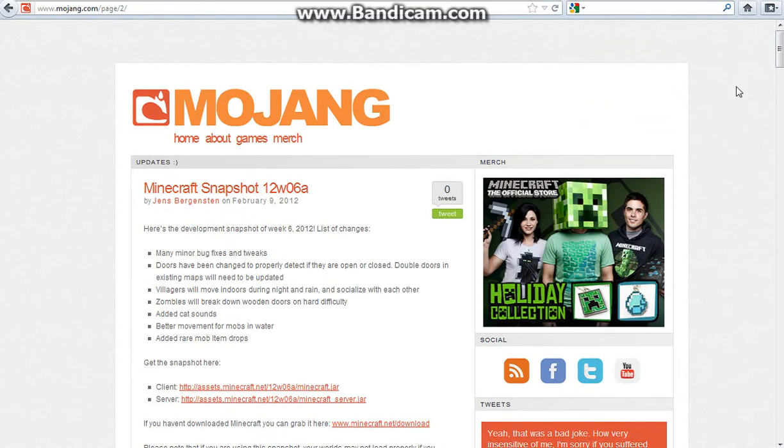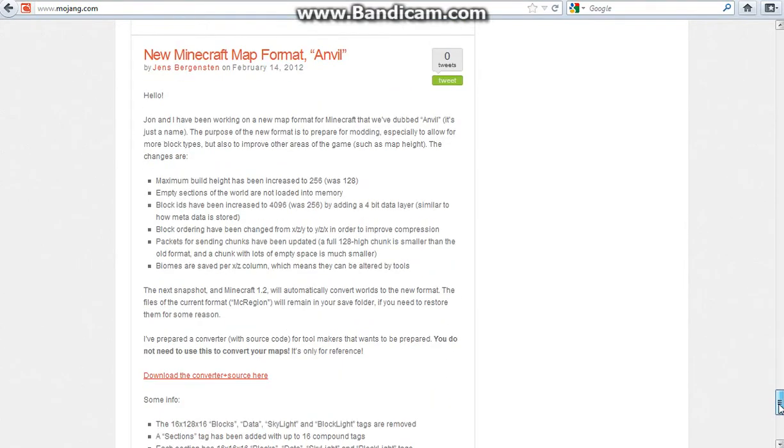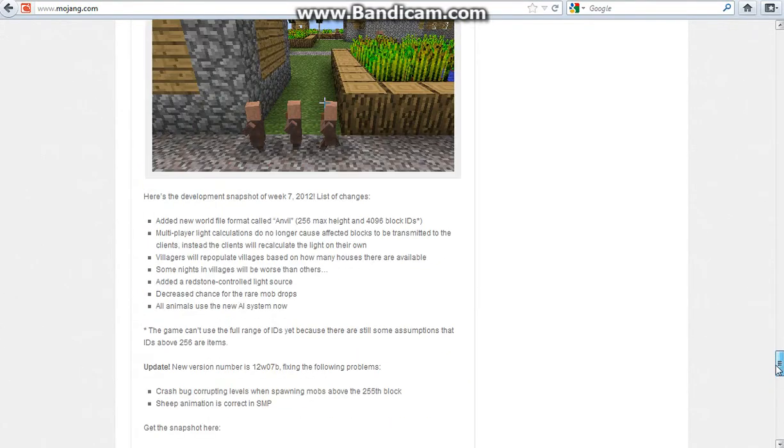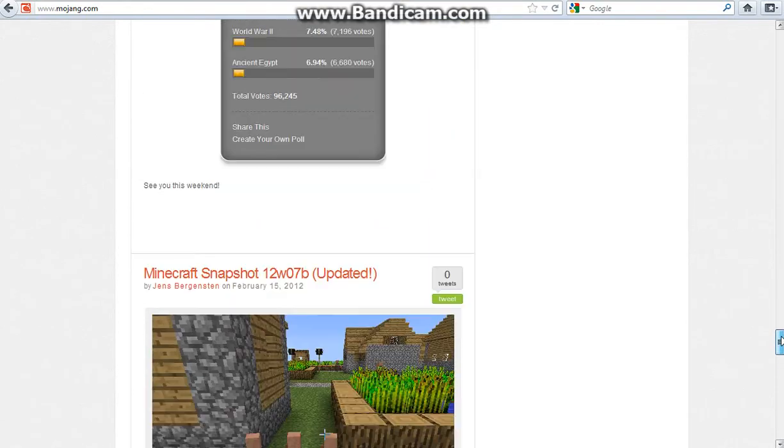Moving on to the next page — here is 12w07b. Before this they did add a new map format called Anvil. In 12w07b they added the new world format called Anvil, multiplayer light calculations no longer cause affected blocks to be transmitted to the clients, villagers will repopulate villages based on how many houses are available, some nights in villages will be worse than others, added redstone-controlled light source, decreased chance for rare mob drops, and all animals use the new AI system now.